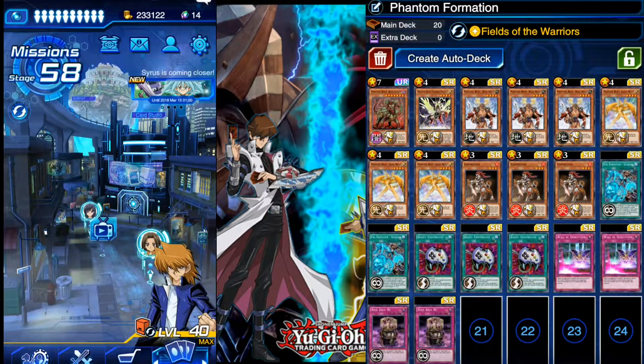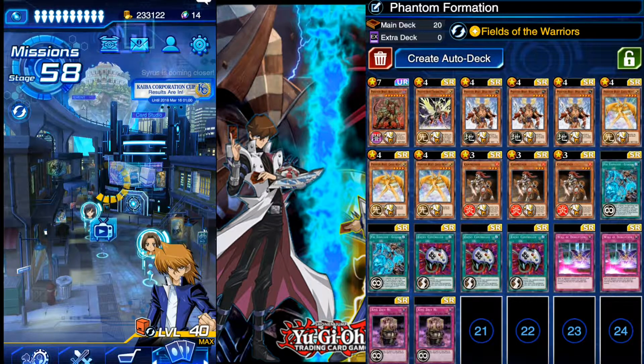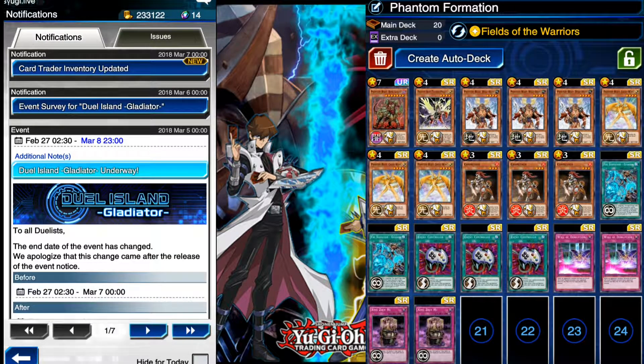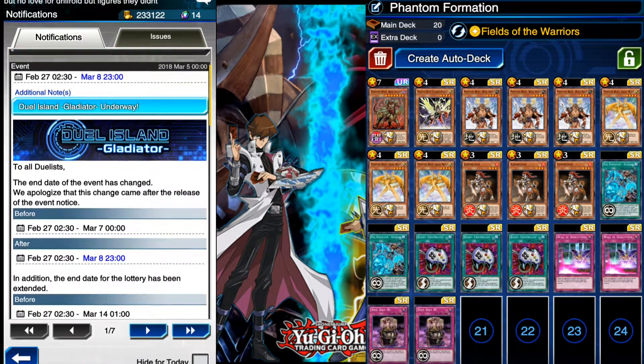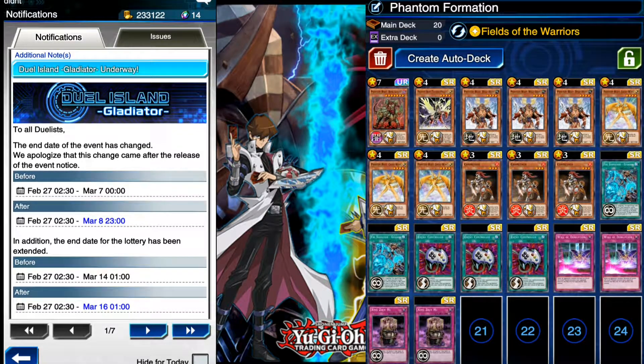What's good, pack hunters? Welcome back to QB Hunter. I'm back again for another Yu-Gi-Oh Duel Links episode. Today we're going to showcase a new deck - my Phantom Beast Formation deck. A little side note before we begin: the event is still going on, so you have until the end of today to get the cards you wanted. They changed the end date to today at 11 o'clock.